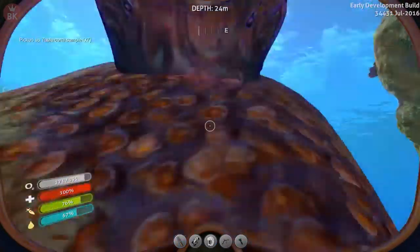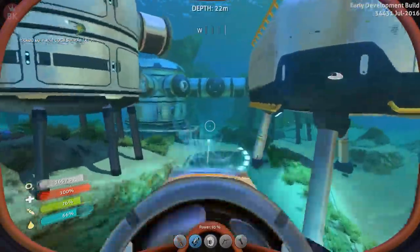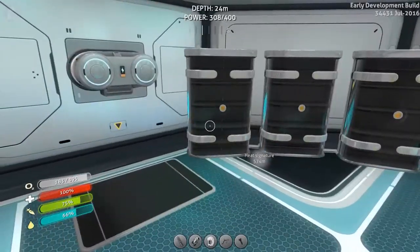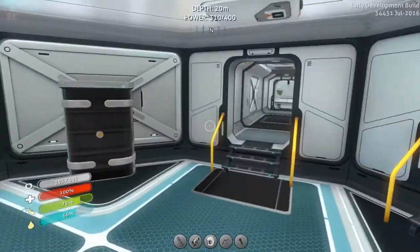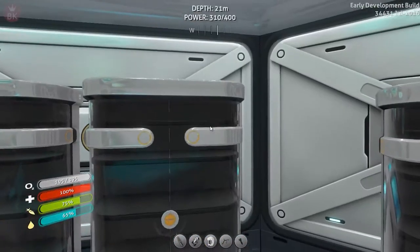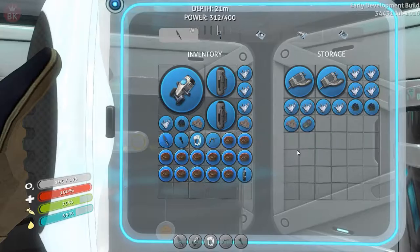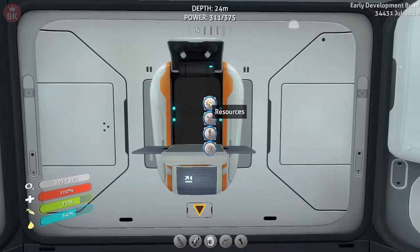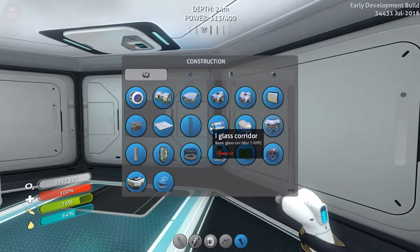There we go - how much space do we have? Let's get this last one and this one. Right, let's get back. So what was it we needed - the scanner room required two computer chips, three titanium, and enameled glass.